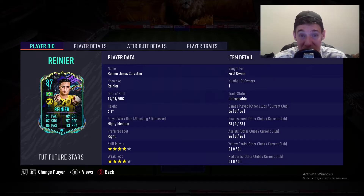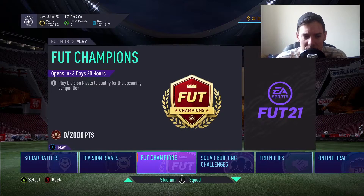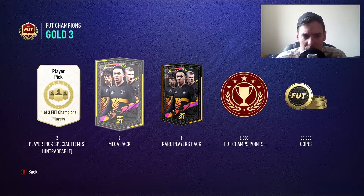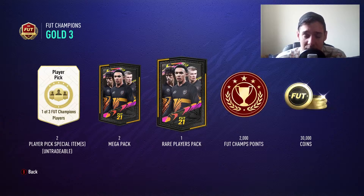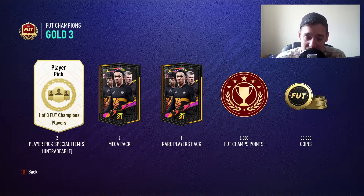I played 30 of those games online in Foot Champs — not just any online games, 30 Foot Champs games. Interestingly, when I went to open my rewards it showed a glitch saying to play Division Rivals to qualify for the upcoming competition. I had 14 wins in total and was supposed to be getting 2,000 Foot Champs points to qualify for the next weekend's Foot Champs, an additional 30k coins, and two mega packs plus one rare player pack tradable — so I'm expecting some decent players. Foot Champs player picks aren't tradable, but we're getting two, giving six players to choose from.